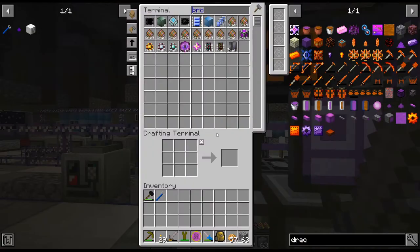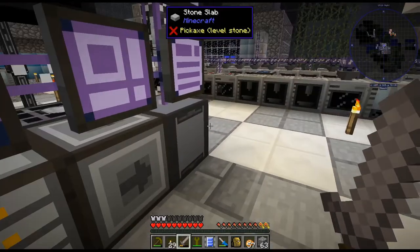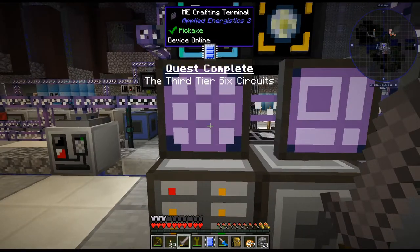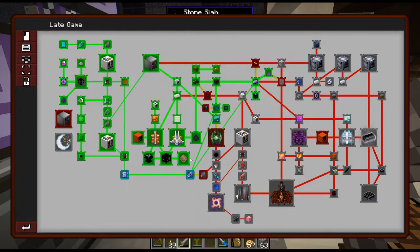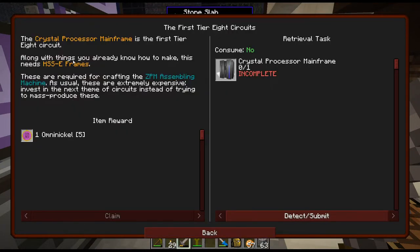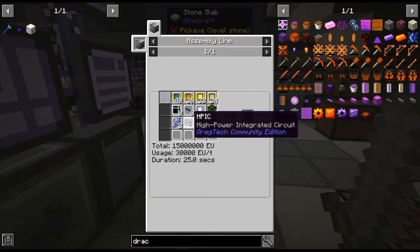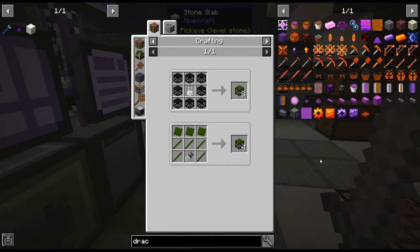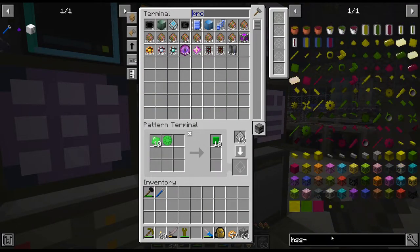Hello, my name is ScarX82 and welcome back to our OmniFactory playthrough. Just crafted up one of the circuits so I could complete these quests because we forgot to do it yesterday. There are the tier 3 and tier 4 circuits that opens up the crystal processor mainframe. I still need to get a couple of things here, but we have the HPIC and we'll go ahead and get this started.